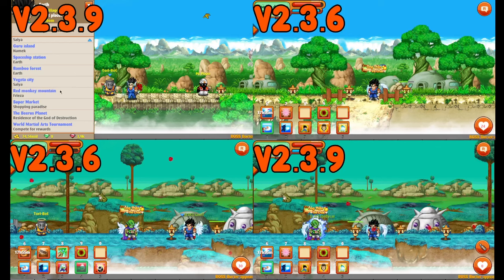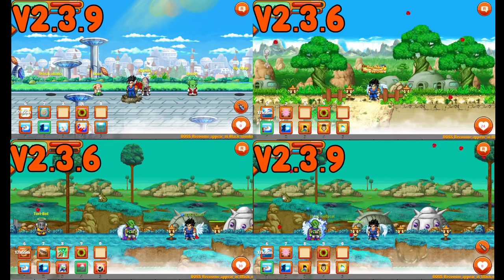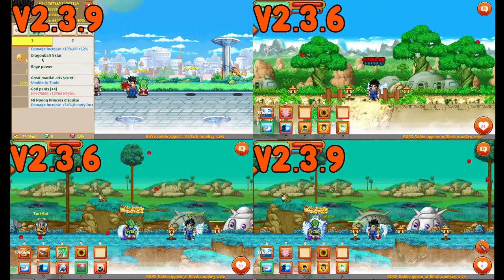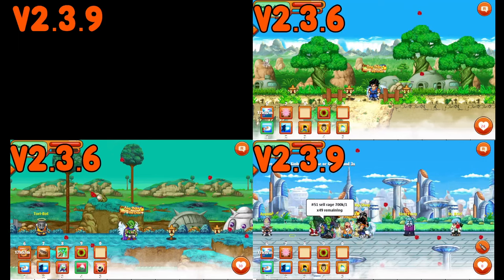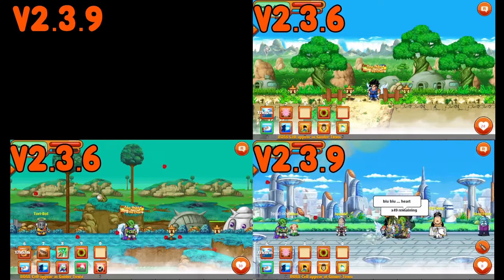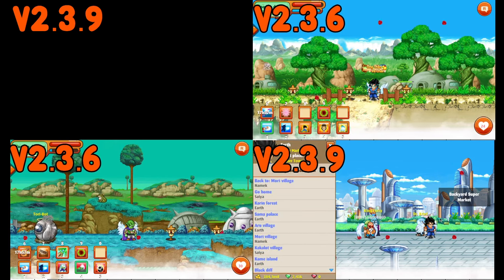This is still a big quality of life change if you are a solo player, because one of the biggest issues I had was clicking through the menu, scrolling through, and finding the VIP capsule. It looks like there's already a glitch — I cannot click the VIP capsule, which literally means I need to go through the old menu anyway. I think it might just be a connection error on my end. 2.3.9 seems to have a lot of issues.